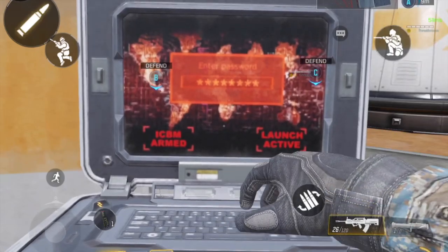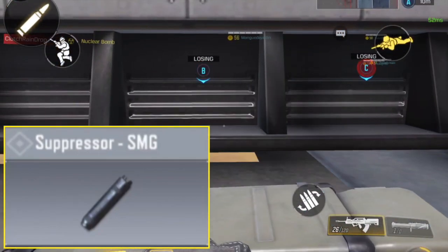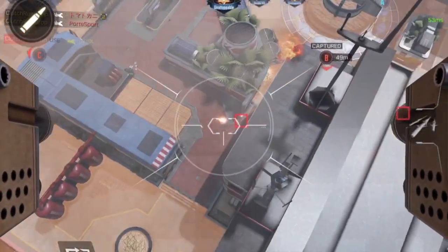Number two, we have the suppressor. Gunfire does not show up on the minimap and the sound is greatly reduced. This is an awesome attachment for any play style, and that is why it's number two.